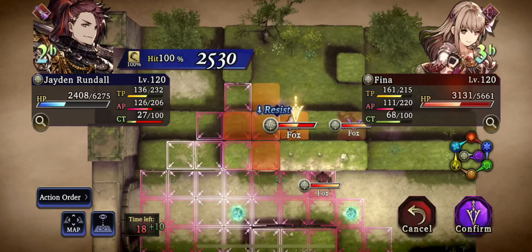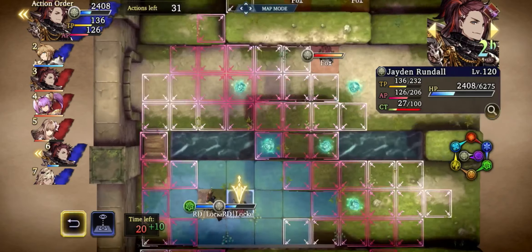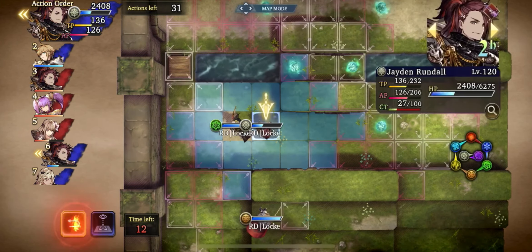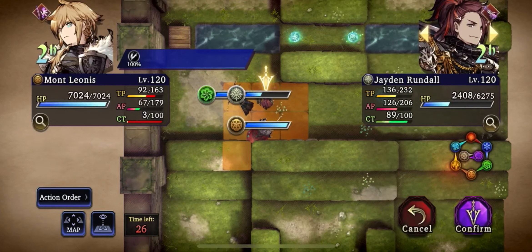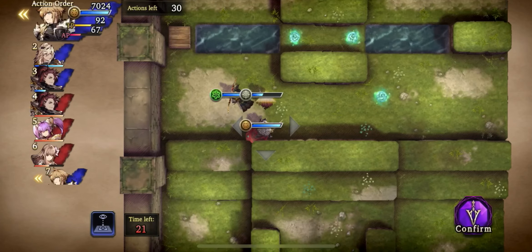A lot of people say that if you're playing rangers, just camp on one side, but as you can see both of us are playing rangers and we're both trying to approach as fast as we can to get an advantage. We don't really see that too often because most rangers want to just camp back and wait for somebody to approach, but if I did that there would have been absolutely no way for me to win because the three units I'm using would have a hard time killing Jaden because of his ridiculously high missile resistance.